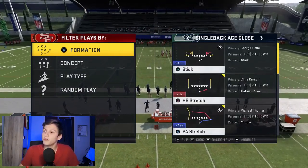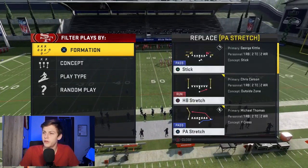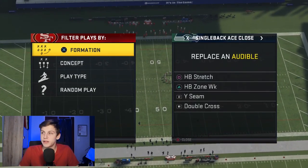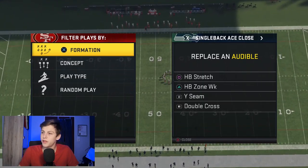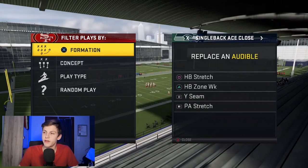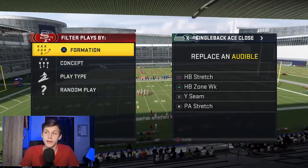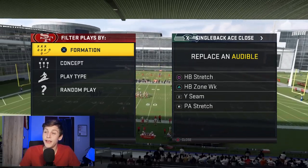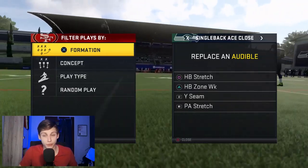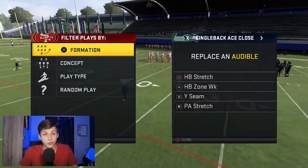For audibles in Single Back Ace Close, I want Halfback Stretch, PA Stretch, and Halfbacks on Week. Y Seam is good; Double Cross is not something we want. Halfback Stretch and Halfbacks on Week really feed off each other well because both are really good runs, which forces your opponent to respect the run. Then there are some really nice deep passes you can use.